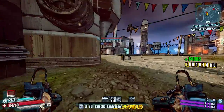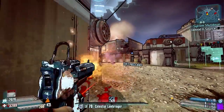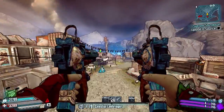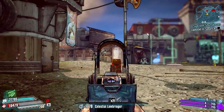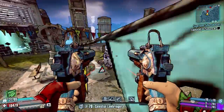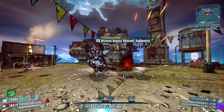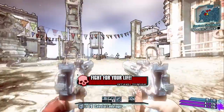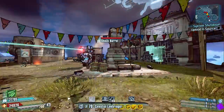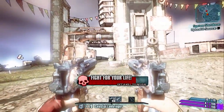I've already covered the ins and outs of this pistol a couple of days ago, but I wanted to get footage of one dropping. It comes from EOS, but there are other methods — ultimate badass glitches have a chance to drop the new legendaries, as do super badass bots in the Subconscious map. You've also got the Grinder and random world drops, but I can confirm you definitely get it from EOS.